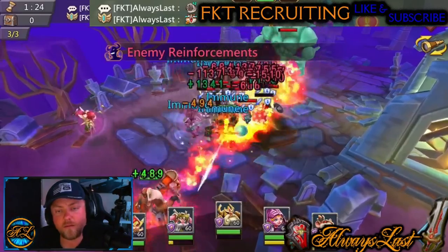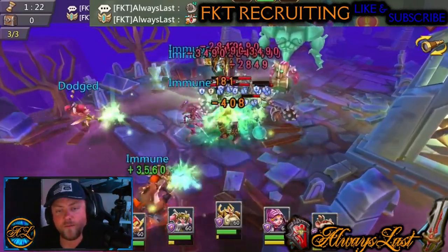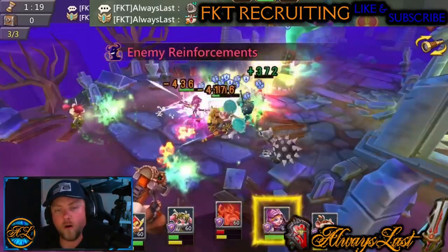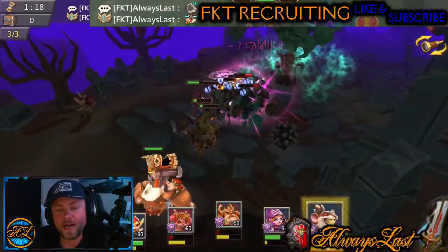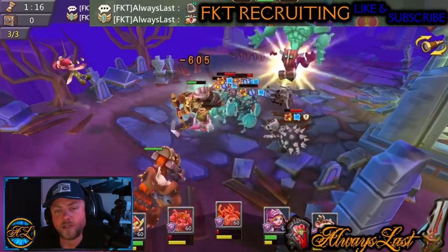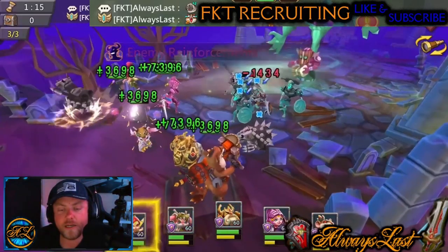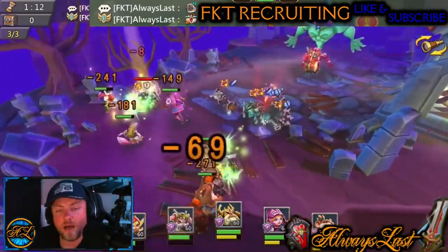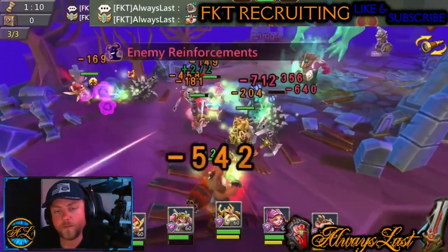We're on level three and as you can see, Soul Forger is doing a massive amount of damage to all those people in the front. That's why he helps out so much — when his ability procs and he swings his axe all the way around, he hits a bunch of guys all at once.